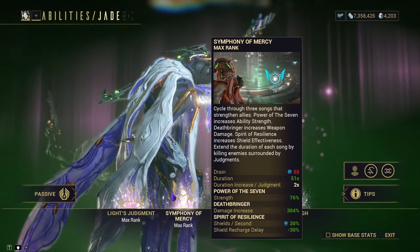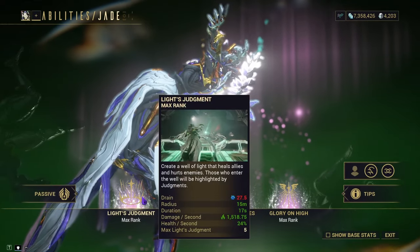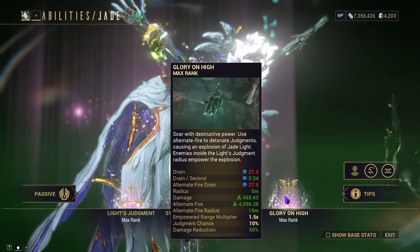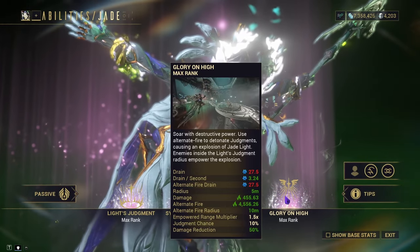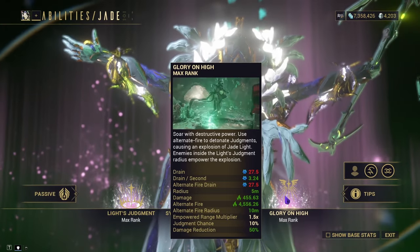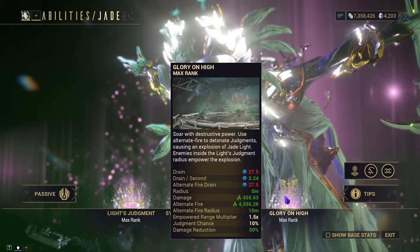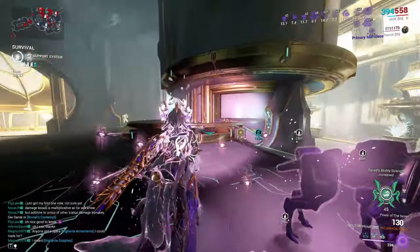With Power of the Seven active and switching to abilities, we're now at 76% ability strength, 304% Deathbringer, and 30 on shields. This does 24 health a second. Ophanium Eyes is now 30% on defense reduction and Glory on High is now 455.63. The damage reduction will never exceed 50% no matter how much ability strength you have, but you can increase it with Adaptation, Aviator, and Aerodynamic.